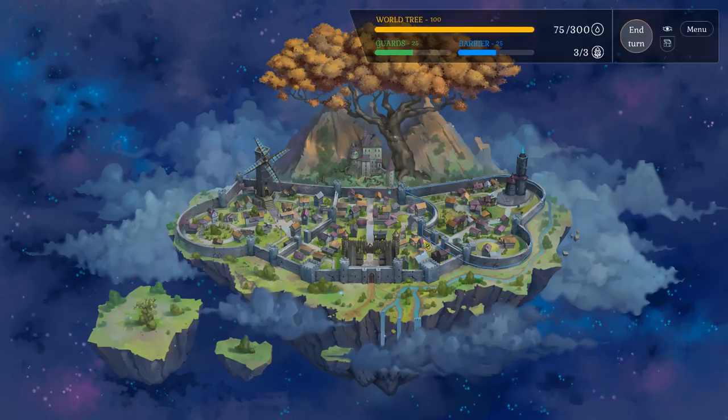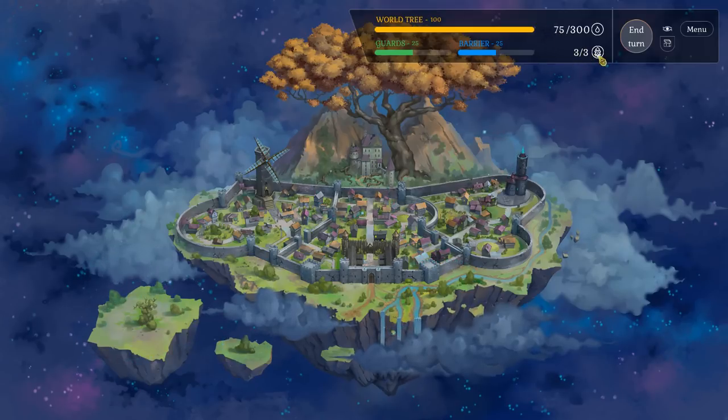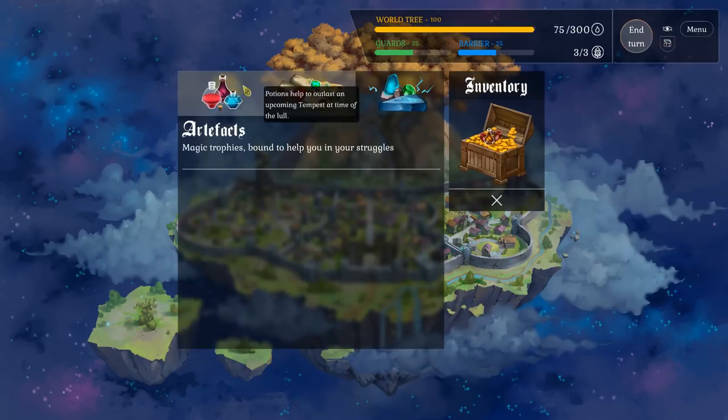You've got this city here and then this world tree. Think of the world tree as your health — if that goes to zero, you lose. In my previous playthrough, I had 100 world tree health, got attacked four times, and died instantly. There are a lot of balance issues still going on. You've got guards and barriers — think of them as shields protecting your world tree. Guards protect against physical damage, barriers against magic damage. In the upper right-hand corner, it says 75 out of 300 mana — that's your currency. You'll spend that on different things in your city. Three out of three mages can be assigned to different buildings to increase their efficiency. This is turn-based, so when you're done with your turn you can hit end turn. There's also an inventory for potions, scrolls, and artifacts that you'll be collecting.